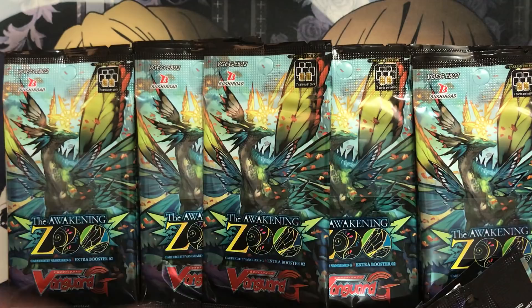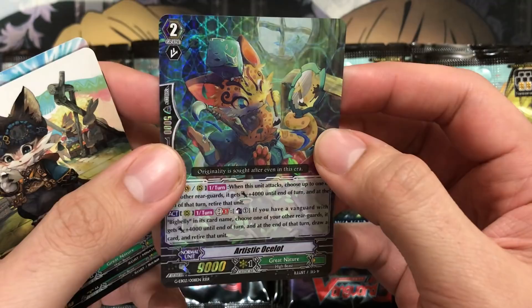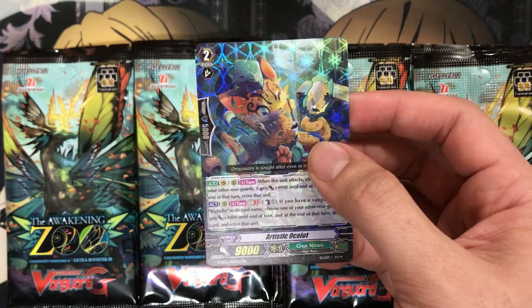Last pack from this one. We have Body Faction Mauxx and our first triple rare, which is Artistic Ocelot. I do like the circle, atom-like foil pattern for the triple rare — it does look really, really nice. It has that changing appearance when you go through it.